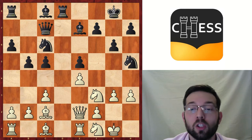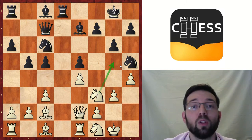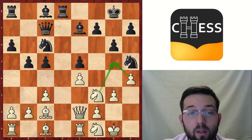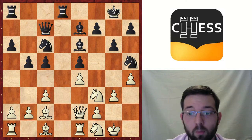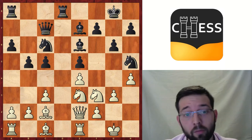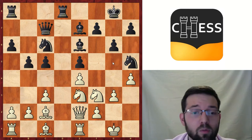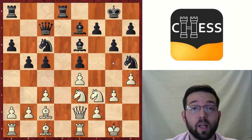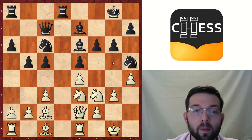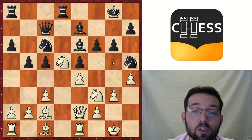Fischer makes a very logical move: h4. The pawn is not hanging, and at some point White can jump with Ng5 and take with the h-pawn if Black wants to give the bishop. Then g4 follows, Be6 — a very normal move — and Ne3. Black decided to play f6. I'm not sure if it's the best, but the position... Nd5 is coming, and it's really difficult to find a move for Black already after 18 moves. Actually it looks like Black did nothing wrong, but sometimes it happens.